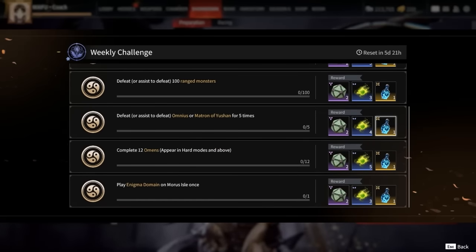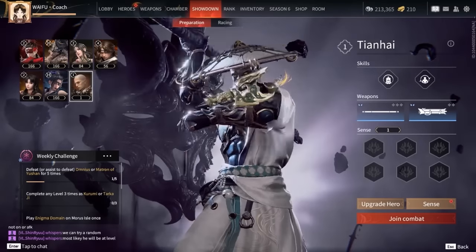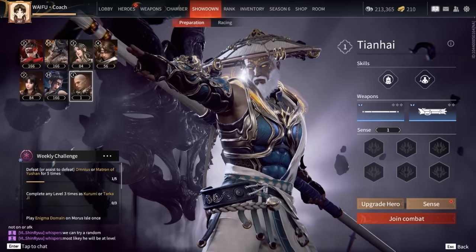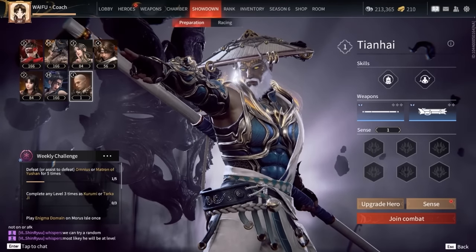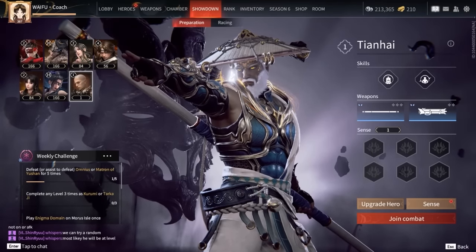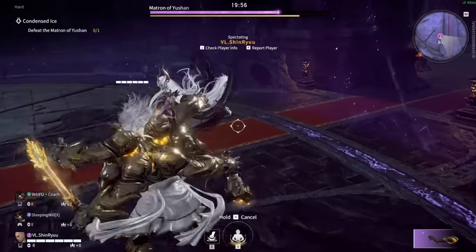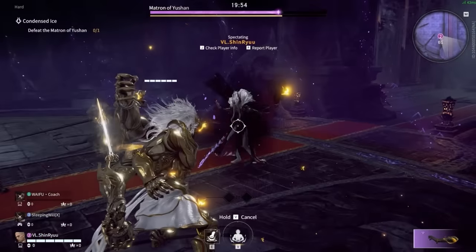More Ice vials can be earned via weekly challenges. In addition, Tianhai has been added to the hero roster. He wields a staff and his ranged weapon is a swarm. His bell-skilled area focuses attacks and protects him, while in his vajra form he can also parry.